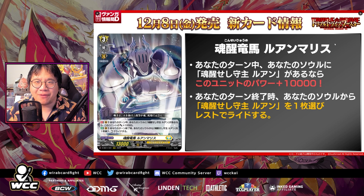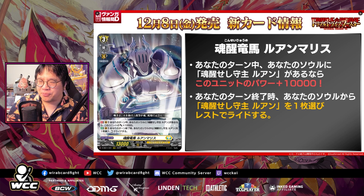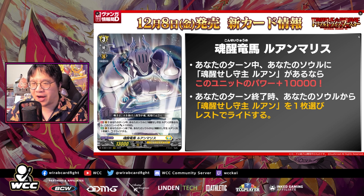Lastly, we have Soul Awakening Dragon Horse Luhan Maris. This is con auto, vanguard circle during your turn — if the soul has Soul Awakening Guard Luhan, this unit gets plus 10k. So no restrictions — your first grade 3 turn ride when they're on grade 2, bam, 23k bash. The second effect is: vanguard circle at the end of turn, choose a Soul Awakening Guard Luhan from your soul and ride it as rest. So you just ride back to the grade 3, like Luad — you can't do any premium shenanigans where you ride down with this, because you just don't ride if you don't have the Luhan in your soul.